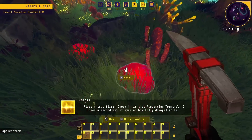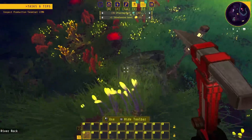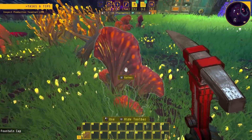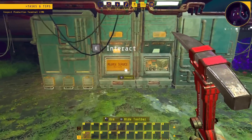First things first, check in at that production terminal. I need a second set of eyes on how badly damaged it is. I'm getting some food — I'm hungry. Is this food? Let's go to the production terminal Lima. Like lima beans? Bro, are we gonna have veggies?